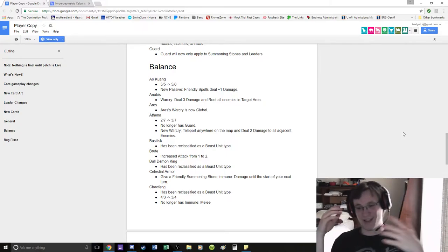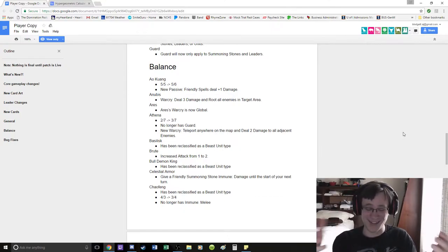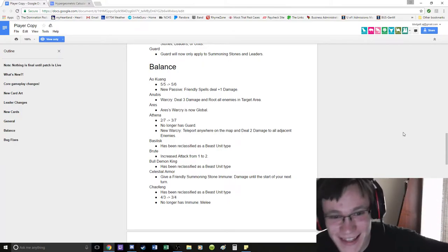Overall, Ao Kuang is Chinese, and Chinese has Manifold Blade and Crescent Blade and all these really good removal spells, and now they're getting spell damage. Chinese is gonna be way OP, and Ao Kuang got a buff — like, that's insane.